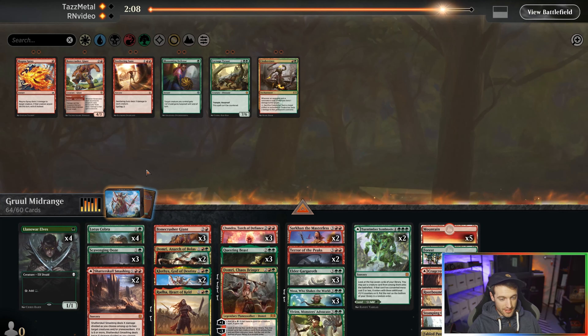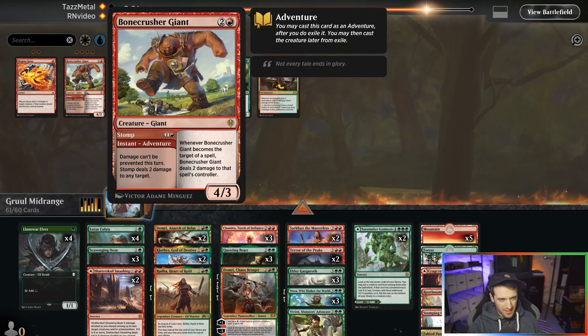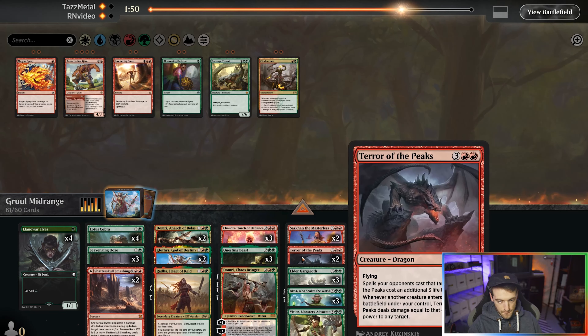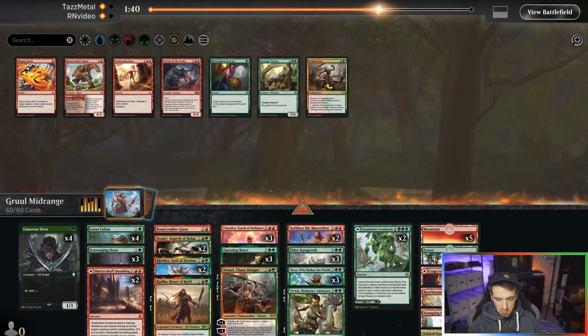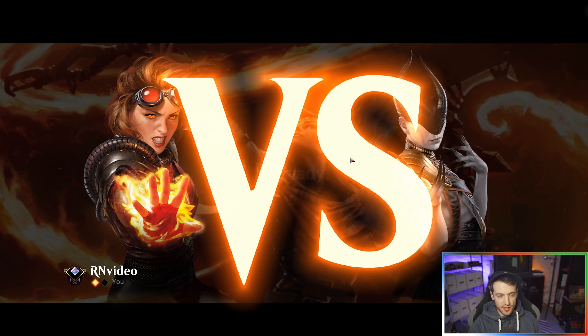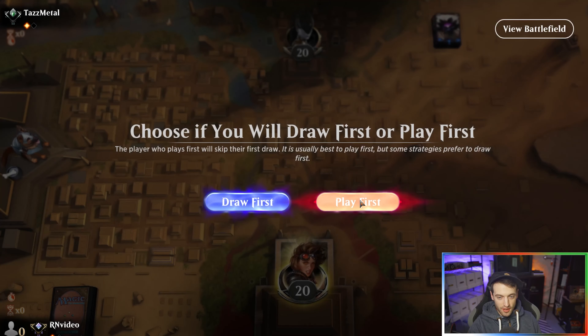Bone Crusher Giant — not the best here. We've got a ton of planeswalkers, so maybe go down one Terror of the Peaks since that's just in there to be cute. Maybe go up one, down that. Let's see if our completely insane sideboard plan works. We're on the play, so hopefully we hit some of our mana dorks. We're definitely playing first.